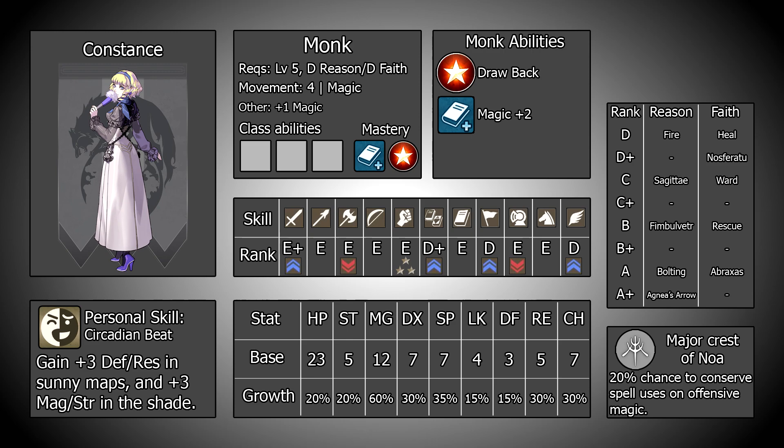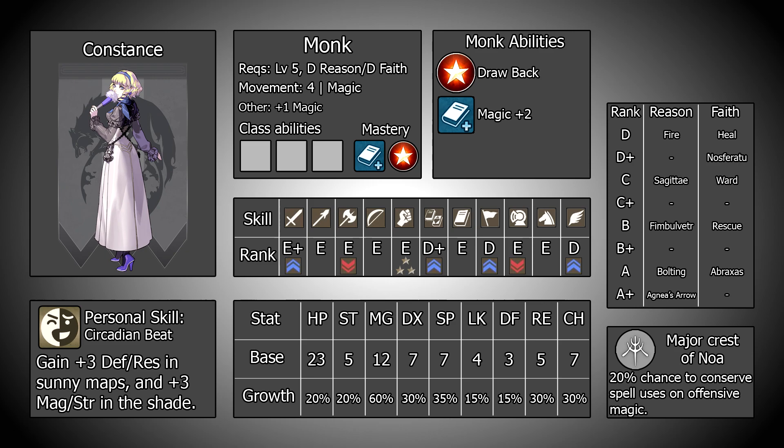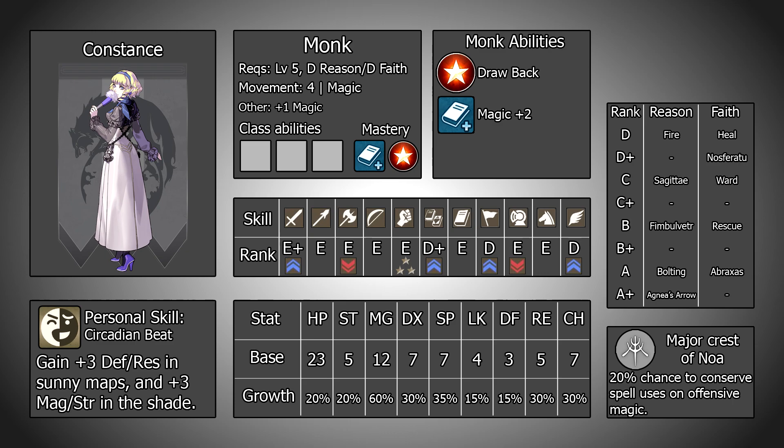This just leaves the chapter 2 mission, where honestly Constance isn't a huge help. She will still be a noble at this point and suffer the effects of having her spell uses halved because of this. She probably won't have access to Heal either, meaning she is quite one note — she just hits things with fire on the player phase. She can't take attacks, double, or provide any notable utility. This isn't exclusive to Constance; a lot of offensive mages in general struggle on chapter 2. For me this makes it a pretty easy choice to wait until chapter 3 to pick her up.